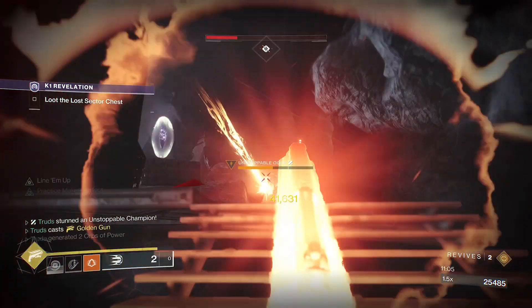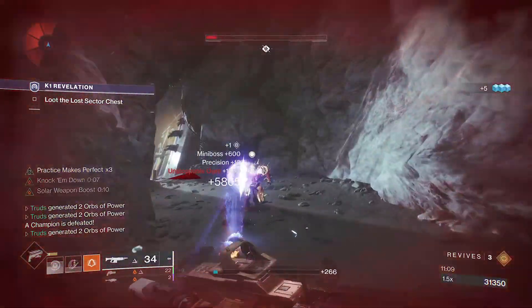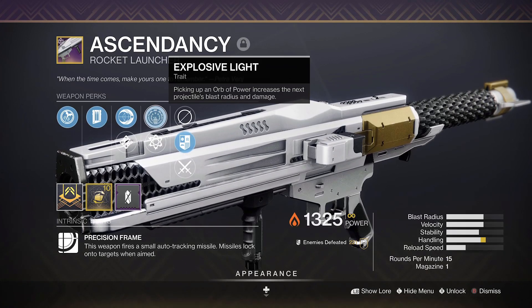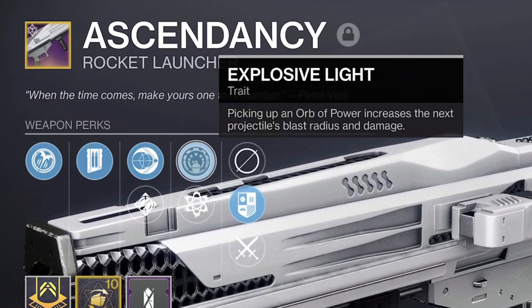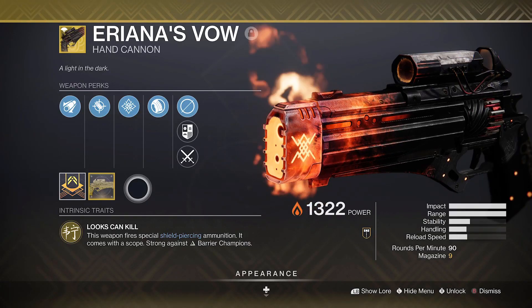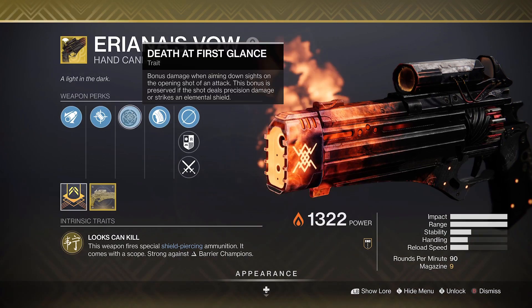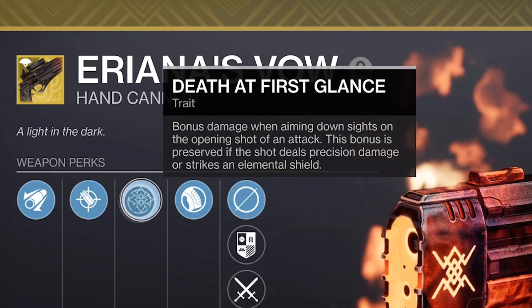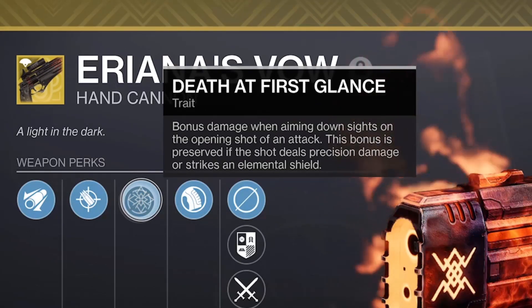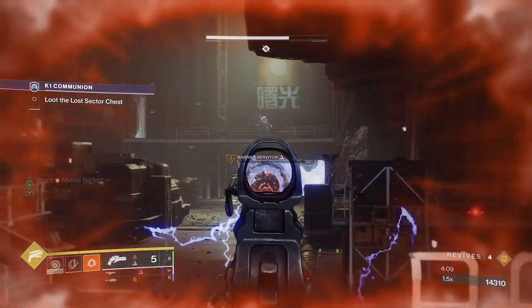You'll be needing some Solar Weapons and there are two excellent options to round out this quick build. Ascendancy is first up with Explosive Light to take advantage of the Orbs of Power you create from melee final blows. Barrier Champions will then run in fear at the sight of Eriana's Vow in this build — Death at First Glance will get you a 30% damage bonus on opening shot and subsequent precision hits, which stacks with both the Font of Might and the Withering Heat mods, rounding out the Anti-Champion Trifecta.